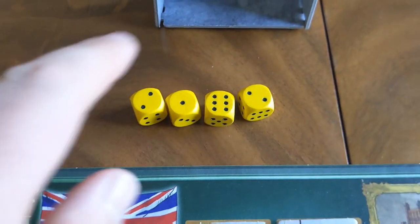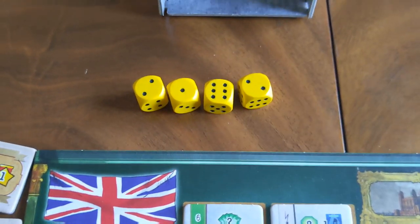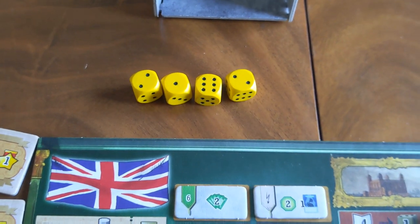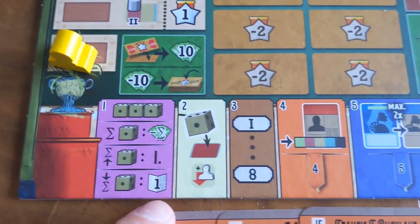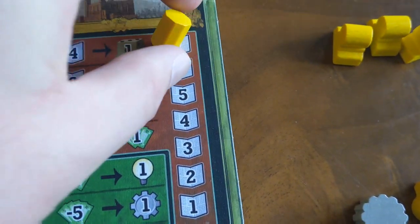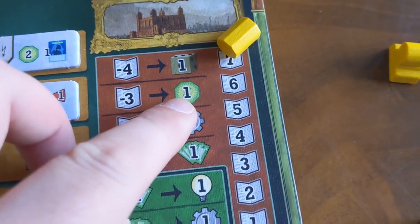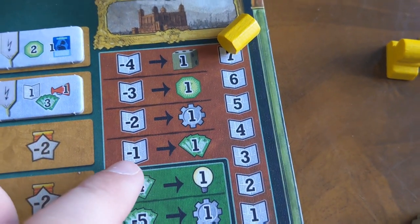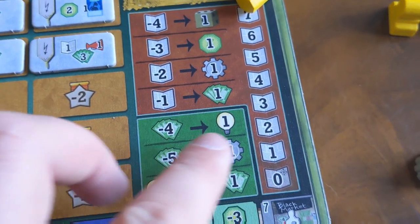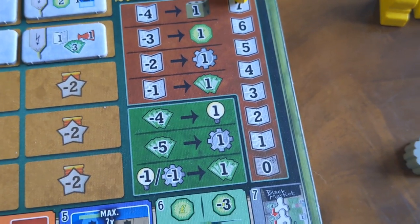Additionally, some spots have further bonuses you can get, or even punishments — such as this one here where if you place on this spot you're going to automatically pay an extra two pounds. Once all players have revealed their dice simultaneously, you pay that money. Whoever's put the highest total pip value is going to be the first player, and whoever's put the lowest is going to take one of these newspaper points by going up this track, which lets you do things like spending four to get an additional die, three to go up the income track, two to get a cog, or one for one money.